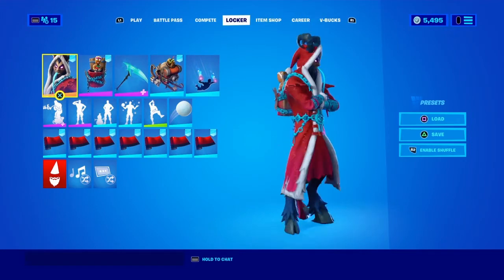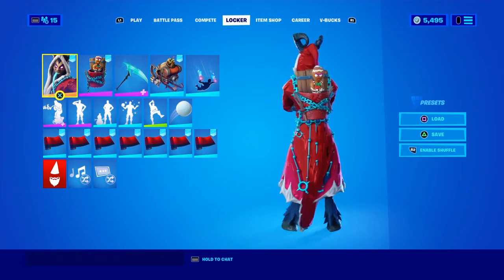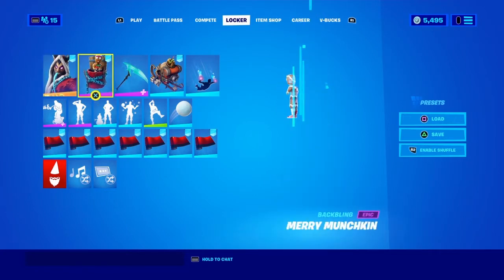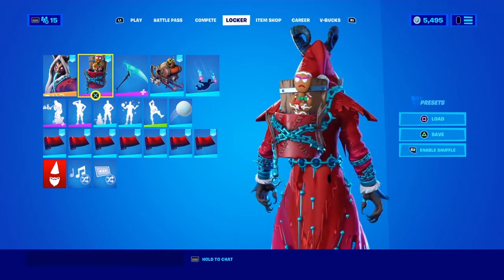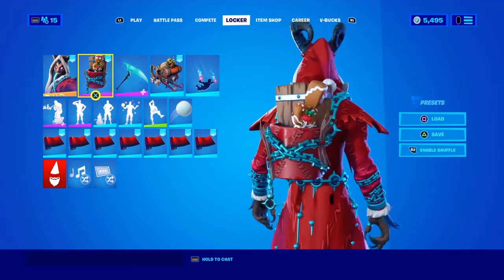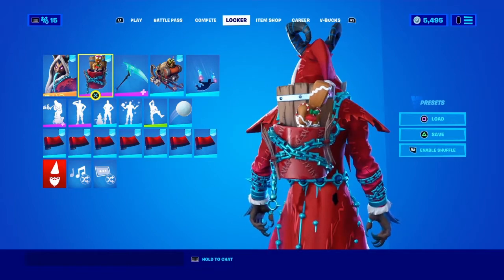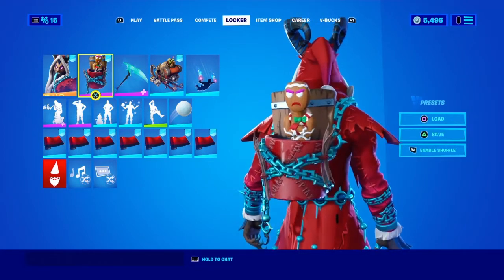The Krampus skin — come on Epic, fix your skin, it is so good. Anyway, we have the Gingerbread back bling, which looks really good on Krampus because it matches the chains and the colors. The Merry Munchkin is all mad, which fits with Krampus being evil — it's like an evil gingerbread man, and together they match the red vibe.